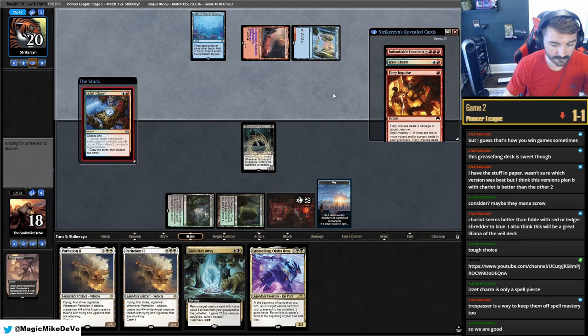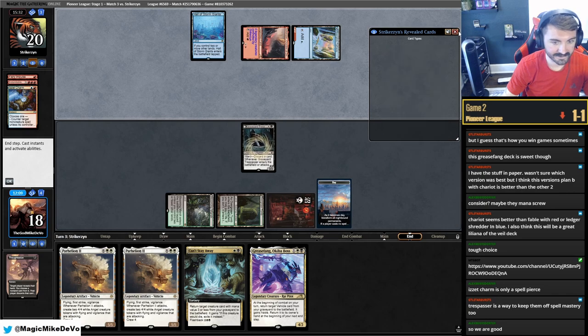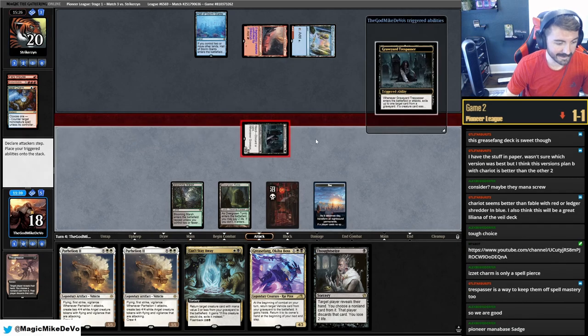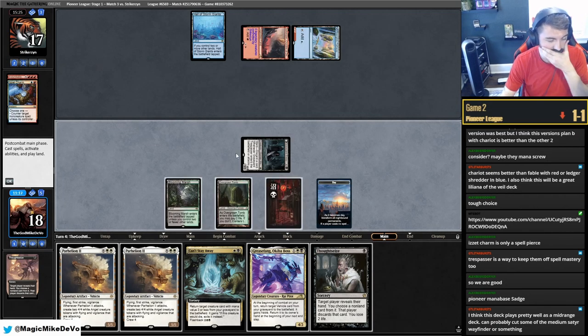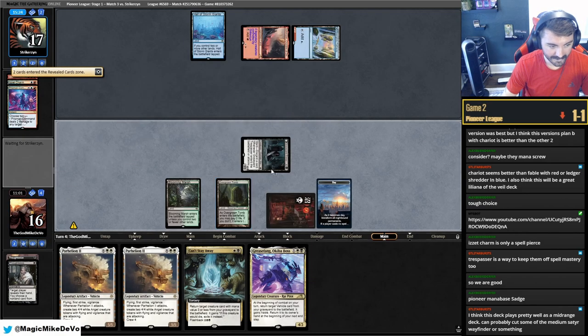Final match, we're on the play. This hand could be anything — turn one tap land or turn one Concealed Courtyard, turn two Informant pitching that. We'll play tapped. Desert Beach — pitch Parhelion and pass. The ideal draw would be Grease Fang. They shock in another Raffine's — fight. Play Courtyard, play around sensor, pitch another Parhelion and pass. There's the sensor — big brain. They've absorbed mana, Portable Hole — fine. Take one of those. Another Can't Stay Away. Attack for three, play another Raffine's.